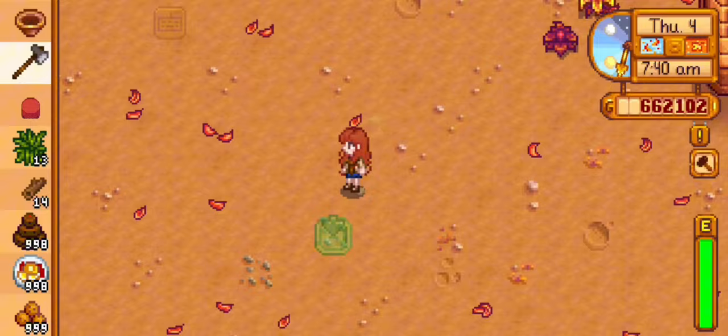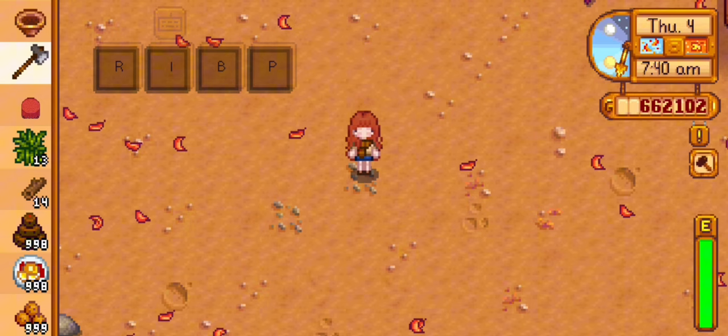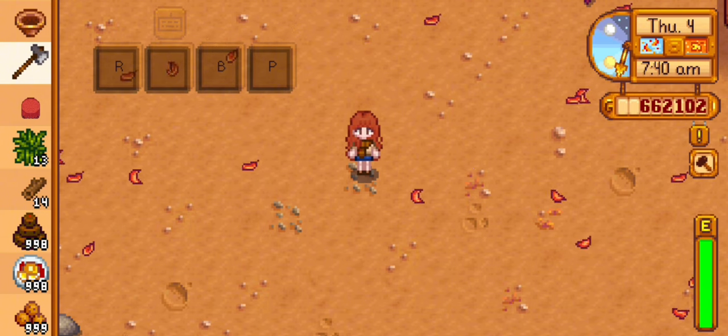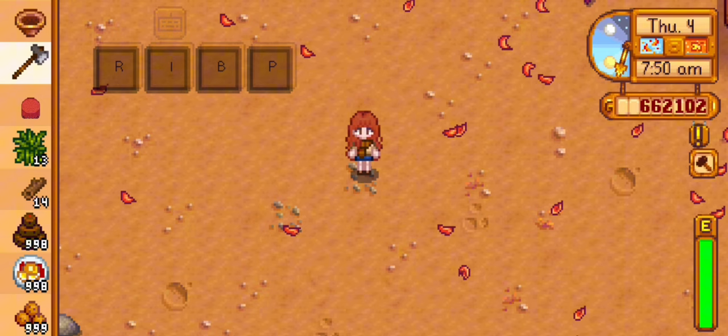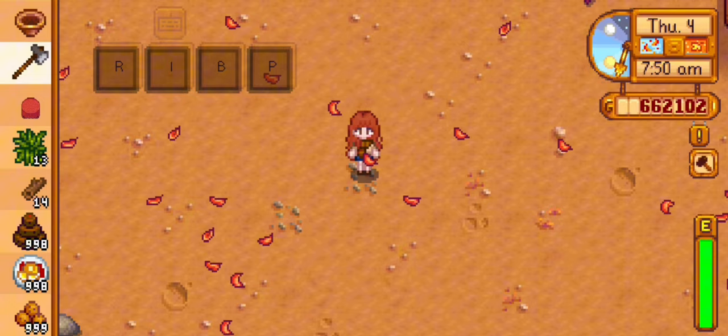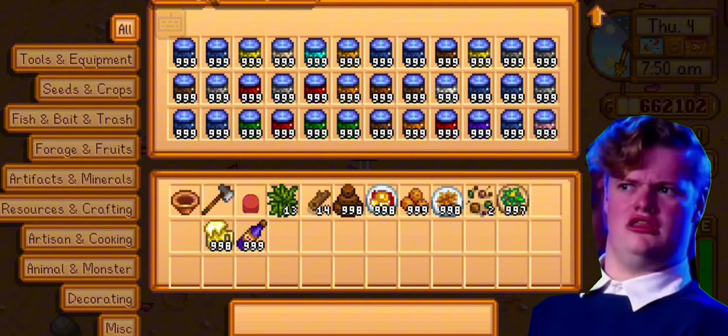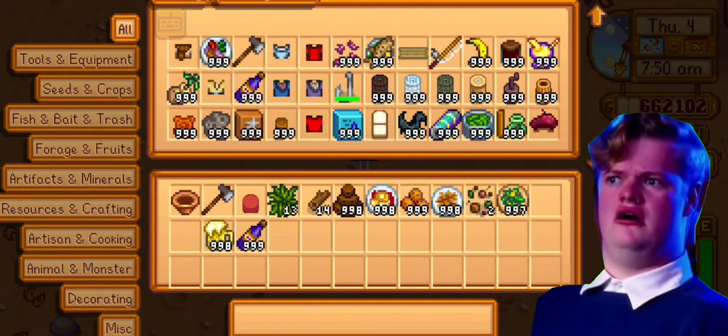The next mod is CJB Item Spawner by CJBok and Pathoschild. This mod is the most overpowered — in this mod you can get any item that you want in the game. Like this.